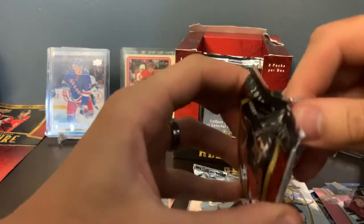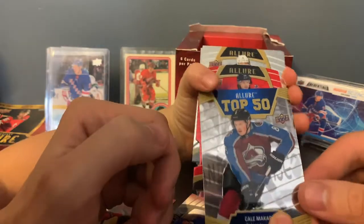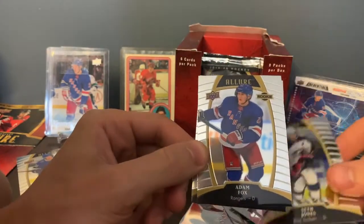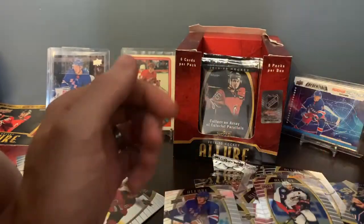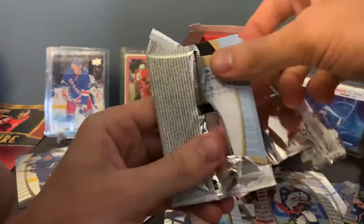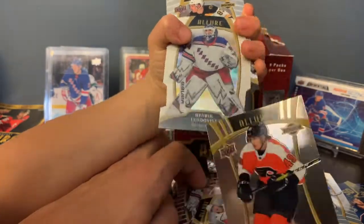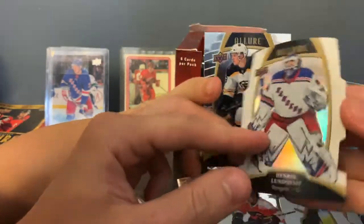That means we are doing good. Top 50, Cal McCarr. This is a really good pack. John Carlson Red Rainbow — that's cool. Nick Suzuki — good rookies in this. And Barrett Payton. We already got our auto and jersey. Henrik Lundqvist, Alex Ovechkin, Jacob Verana, Joel Faraby. Another white rainbow — Henrik Lundqvist again. Henrik Lundqvist white rainbow.